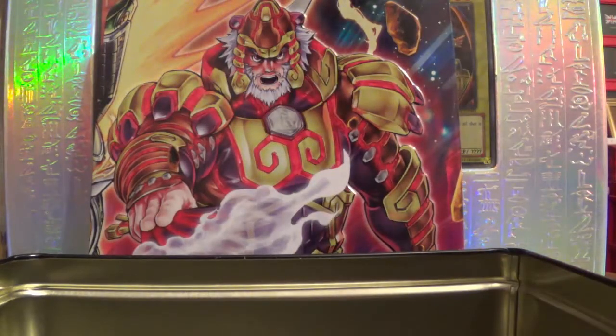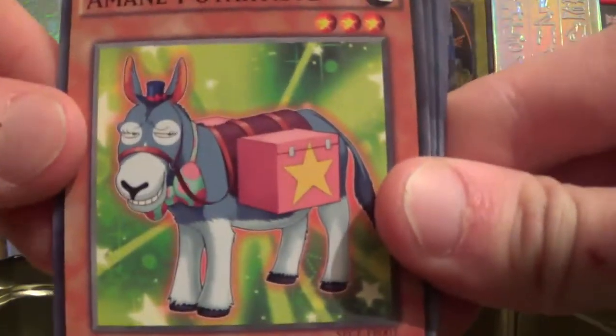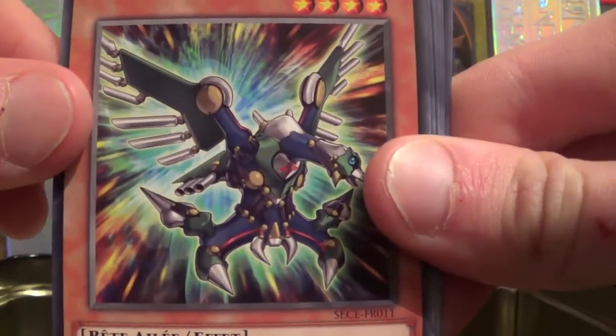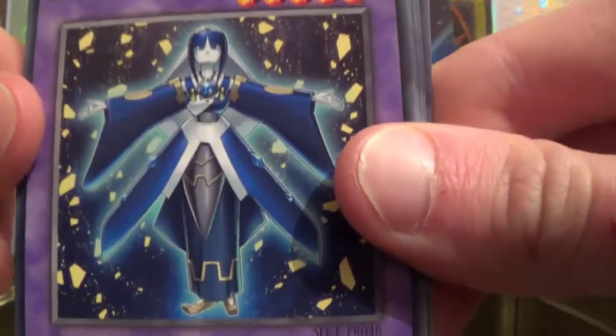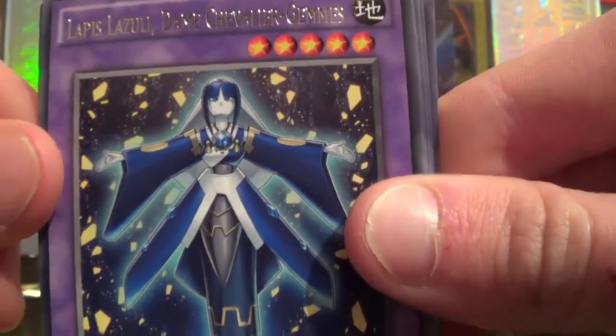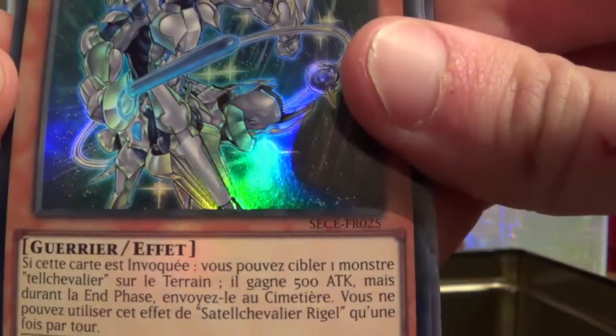On va ouvrir d'abord le booster, ensuite les mégapacks. On a Embuscade Bête Spirituelle. C'est une nouvelle extension, je ne connais pas du tout les cartes de cette extension. Aman, Potartiste. Réidator Pi, Grièche Voltalisée. En rare, Lapis en fusion, Lapis Lazuli. Dame Chevalier — j'aime pas chevalier. Et en super rare, un Stri Chevalier Rigel. Donc un booster pas mal, une super rare les amis.